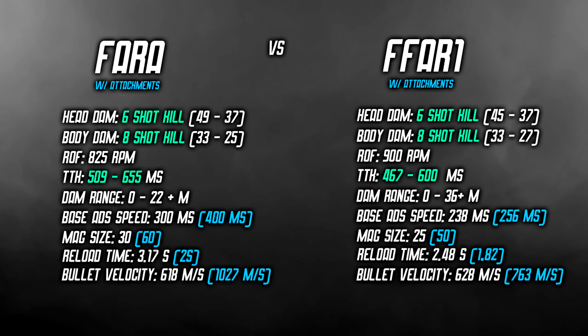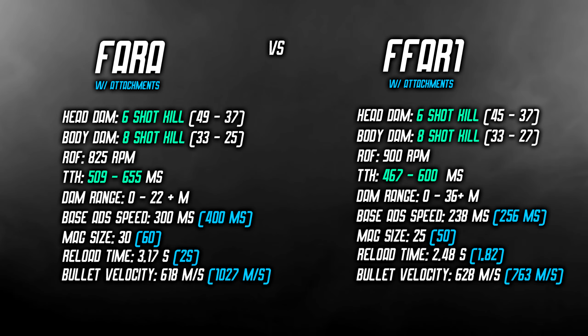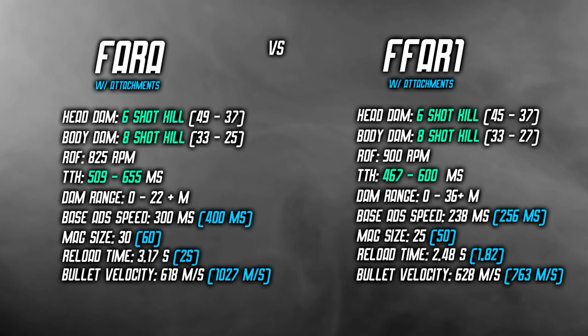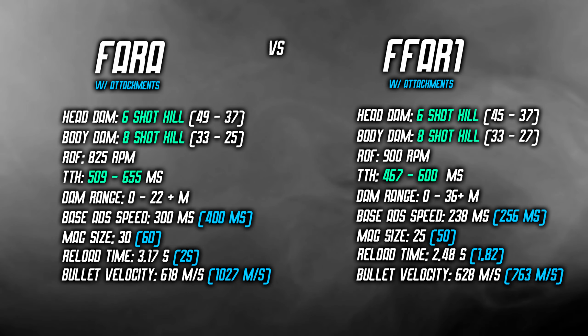The base aim down sight time for the FFAR is 300 milliseconds; the base aim down sight time for the FFAR1 is 238 milliseconds, and when you stack attachments on both weapons the FFAR1 still comes out on top. The mag size on the FFAR starts at 30 and can go up to 60 rounds; the FFAR1 starts at 25 and can go up to 50 rounds. The reload time on the FFAR is 3.17 seconds which is extremely slow, and adding faster mags brings it closer to 2 seconds. The FFAR1's reload time is 2.48 seconds.